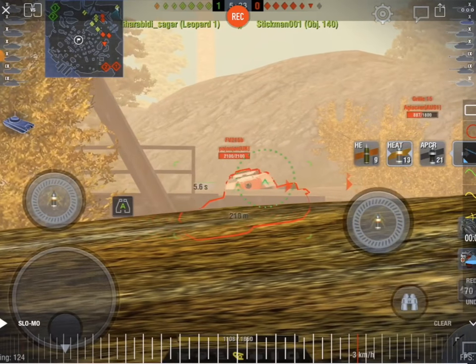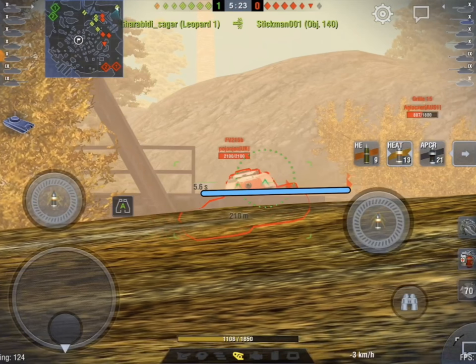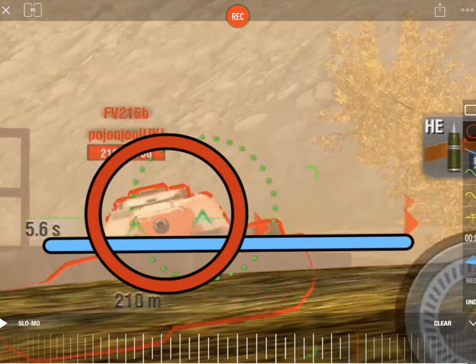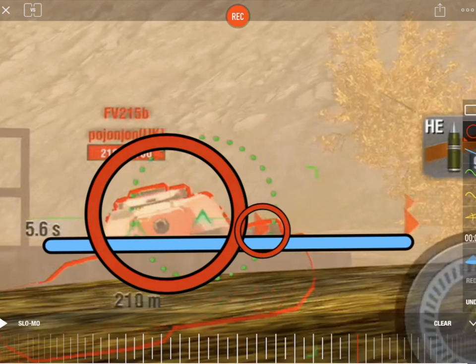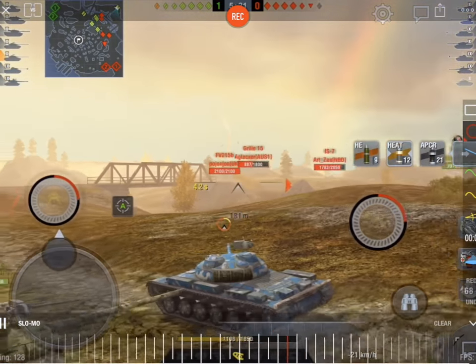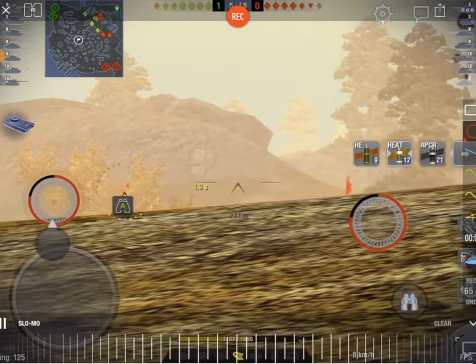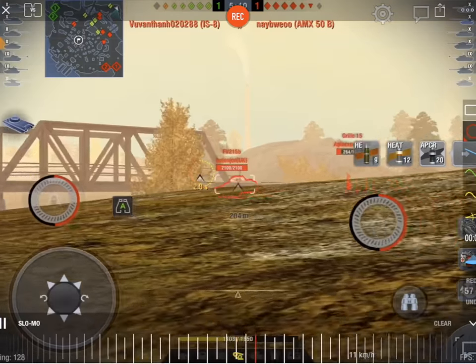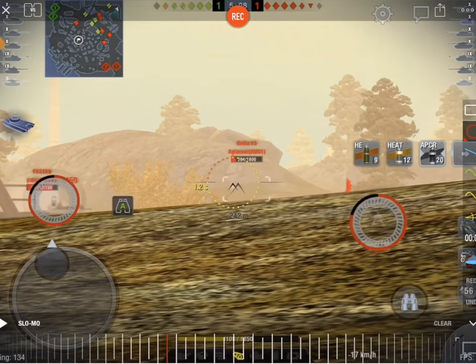Look at that 215B — he's doing exactly what I'm talking about. The ridge line is behind him, only his turret is visible, and there's only one very minor weak point we can see. To hit it, I'd have to slow my tank right down and I'd get hit in return, so he's not a good target and I'll leave him alone. I'm moving constantly backwards and forwards using this ridge line to go hull down, moving with auto-aim and completely living the dream.